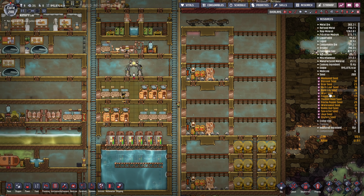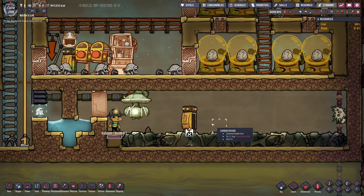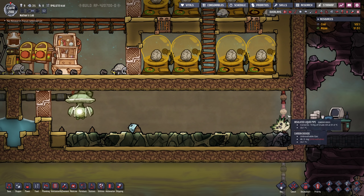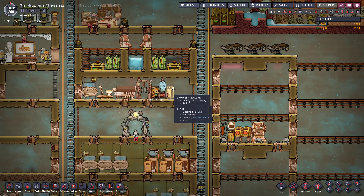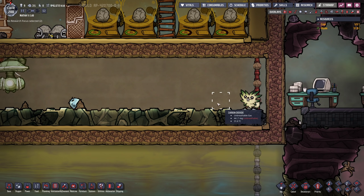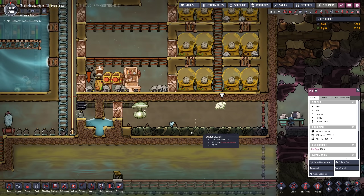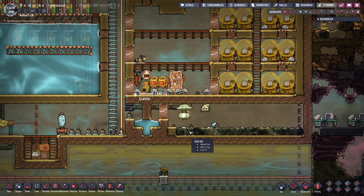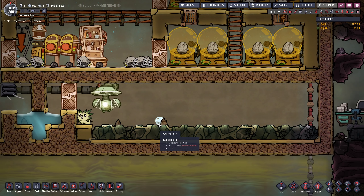Wait, how many ward seeds do I even have? Oh, only 6. Okay, so we need to explore the map a little bit as well. Let's deconstruct the storage bin and actually get these seeds planted. I have to get them out of the other chest, because otherwise my duplicants are just gonna bring them back over here and they need to lay on the floor for my pip to plant them. This pip still lives for 80 cycles so we have time for this project. Come on boy — yeah, grab one, take one!